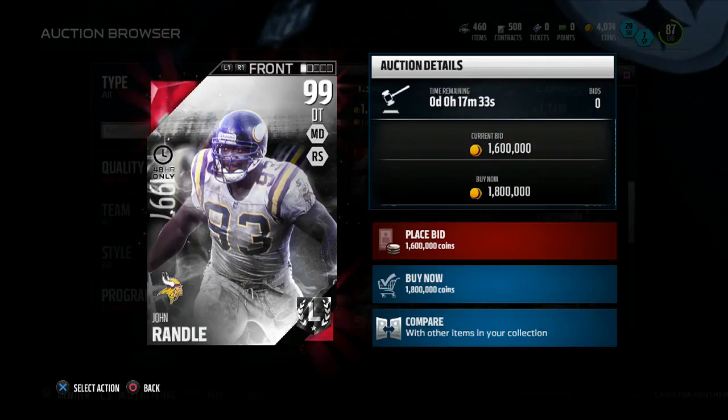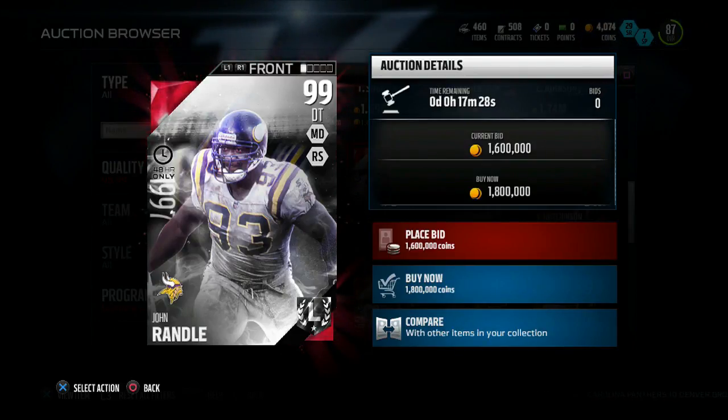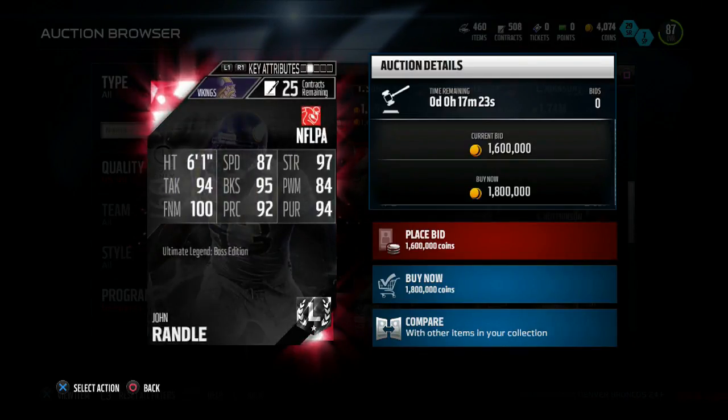Yo guys, EA released a 99 overall boss 48-hour limited time John Randall Impacts defensive tackle with 100 finesse move.